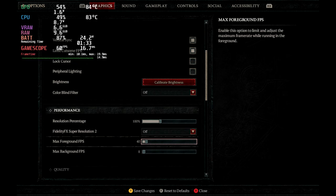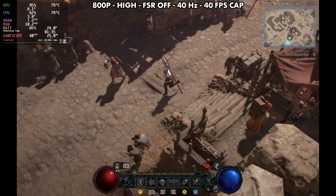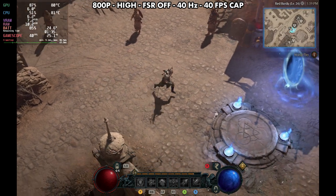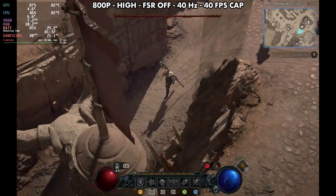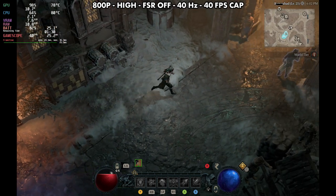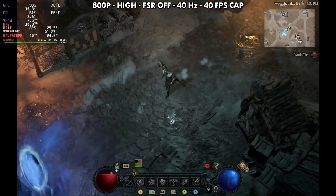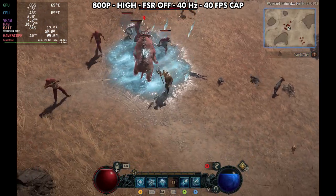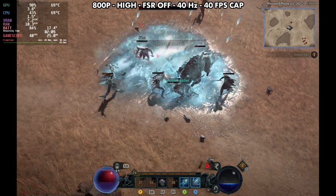Now we're going to get into the next part of this which is a 40 FPS cap — I think this is absolutely the most perfect game for a 40 FPS cap. We've got things capped at 40 Hz and 40 FPS in-game and on the deck, and this really mitigates a lot of the issues you see running around cities. Over on Windows we actually get almost identical performance in this area — like 37, 38, 39 FPS — but we definitely can't hold 40 all the time even locked in some of those areas with these high settings.